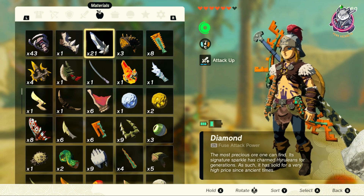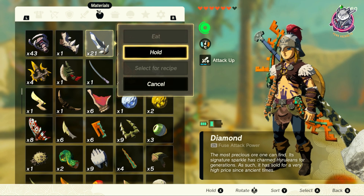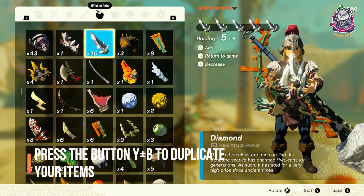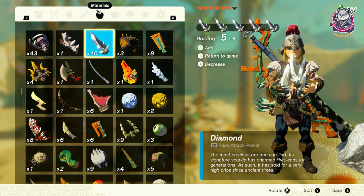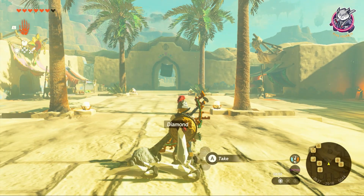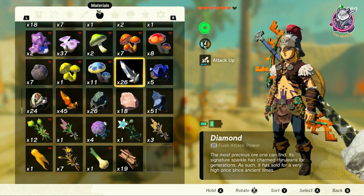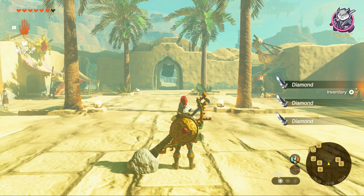Once you're frozen in the air and in your inventory, press A to navigate to the item you want to duplicate. It's very important that you then press Y and B together — simultaneously — to duplicate your items. Press Y and B together; that's the key action.